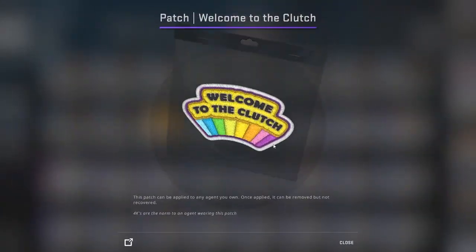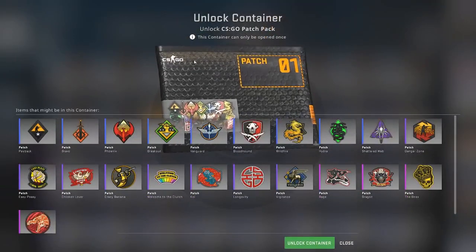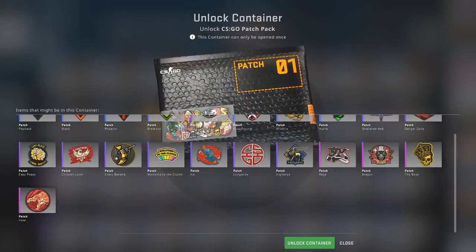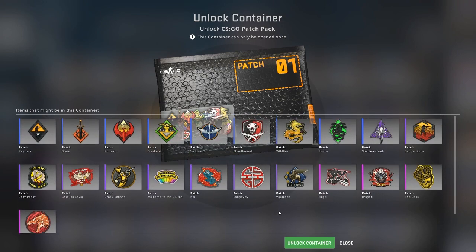It'll be a lot of fun to have the Welcome to the Clutch on the back of your character. I got ten of them today. I'm going to open them up, see what we can get, apply it to a few of my characters, and hopefully we get something good. Because as you can tell, you can get the Howl, the Crown, all these different ones. It's definitely going to be going for the last two, but might as well just get right into it.